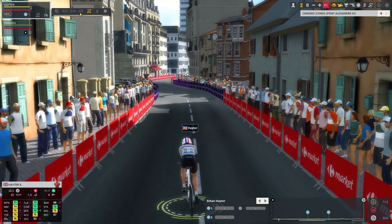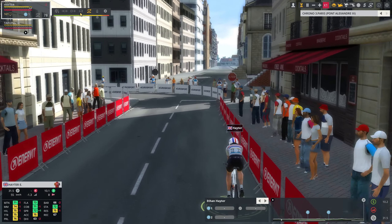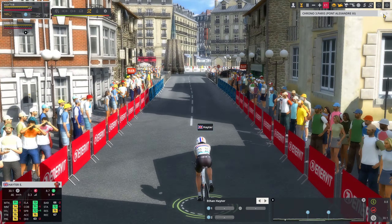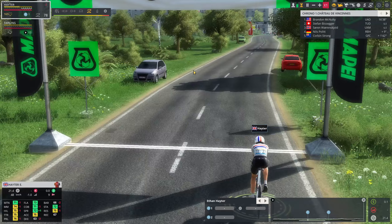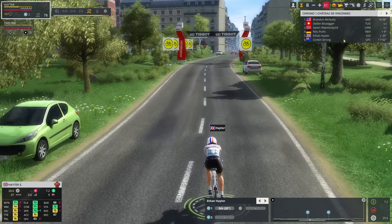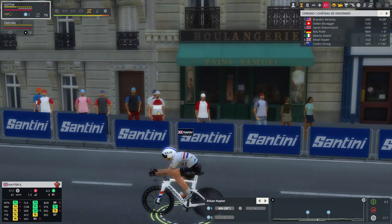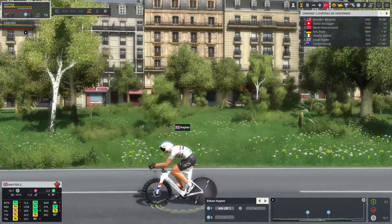On the downhill I'm going to drop to 74 to preserve energy, then go back to 78 on the flat, and maybe reach 80 to 85 on the rises here in the streets of Paris. We're near the Château de Vincennes. Ethan Hayter is 20 seconds down on riders. Not on a good day today, very much expected.